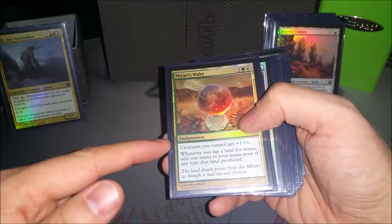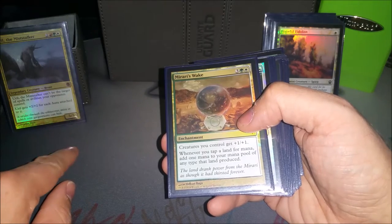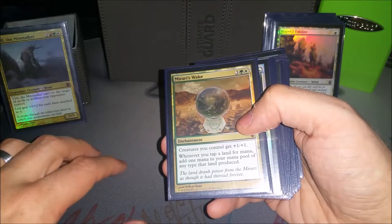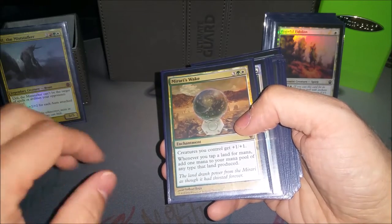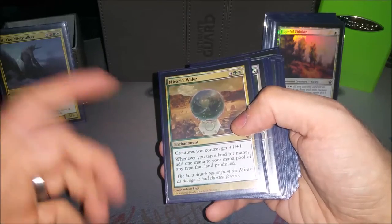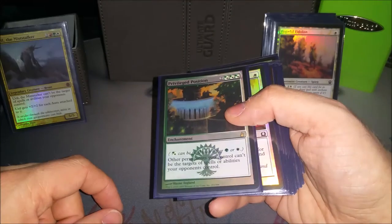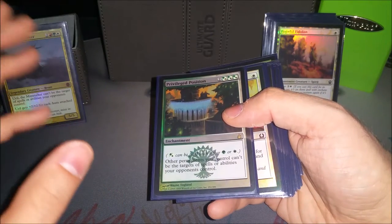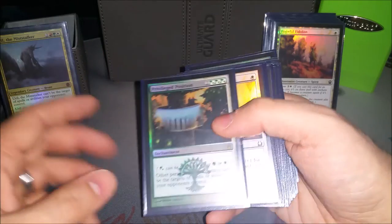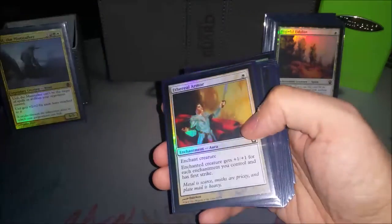Mirari's Wake — the plus one, plus one is actually pretty good with Uril because there are a couple combinations of enchantments you can put on him where he's just easily a two-hit kill without having to give double strike, but the plus one really helps out. And it's also mana ramp. This card drives people crazy because it gives all your stuff hexproof, so they have to get rid of this first before getting rid of something else. As if Uril having hexproof isn't bad enough, giving all your stuff hexproof is really good.